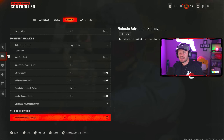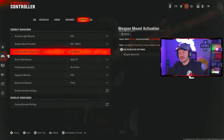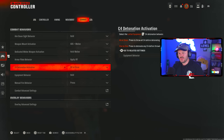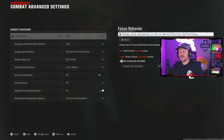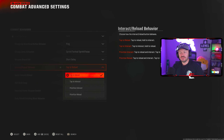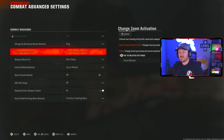In the combat settings, aim down sights behavior should be on hold. Armor plate behavior — put apply all. That makes the most sense especially in multiplayer's HVT mode where you have plates to reapply. C4 detonation can be all at once. In advanced combat settings, interact/reload behavior should be on tap to reload for multiplayer. If you go to Warzone, prioritize interact — that makes more sense there.